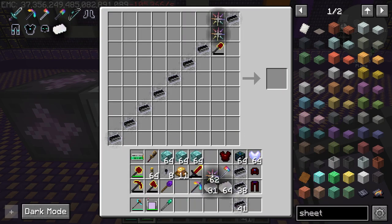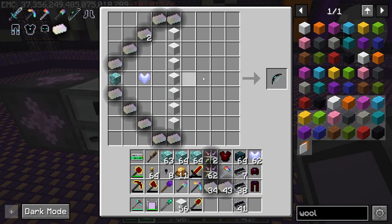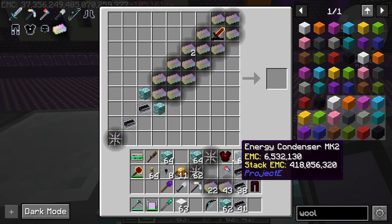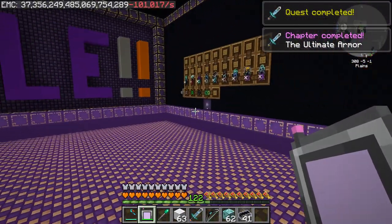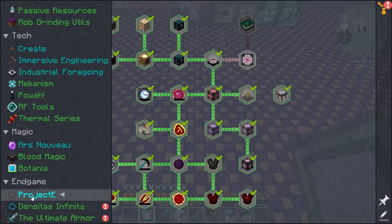Everything will be made eventually, so we might as well use this bug. We're done guys — we're done. I'm not going to do the transmutation table or tome of knowledge — anything else in this pack is absolutely useless, but we're done.